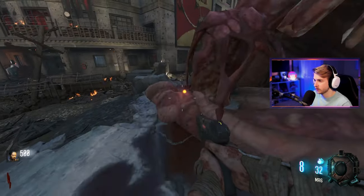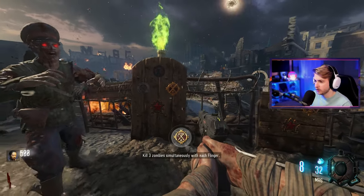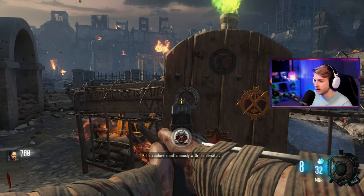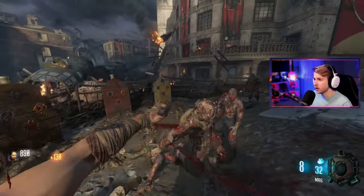Can we go inside this? Don't think so. What is this? 'Kill three zombies simultaneously with each flinger.' What's that? What are the rest of these say? 'Acquire a dragon egg.' 'Kill eight zombies simultaneously with the elevator.' 'Destroy the arm cannon of five Russian Manglers.' There's Manglers in this? Is this where Manglers come from?